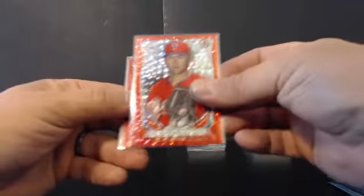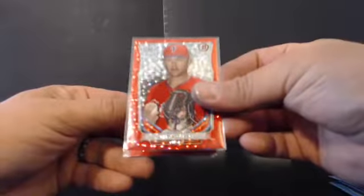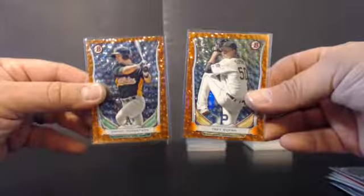Hit a lot of ice in this case. Red ice to $150, ice to $150: Oliver, Stewart, Gillespie. Purple Ice to $99: Josh Hart and two orange ice — Trey Supak and Daniel Robertson, both numbered to $25. Those were the first two orange ices of the break, which were exclusive to Jumbos.